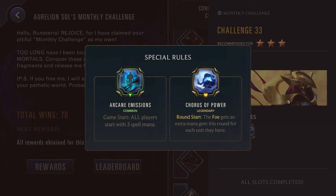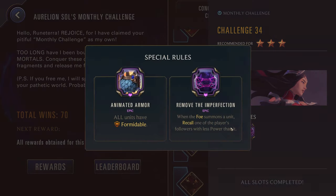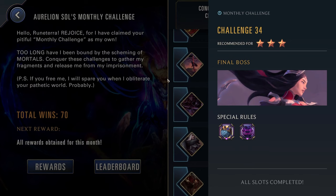Challenge thirty-four, three stars up against Aurelia. We have Animated Armor: all units have Formidable. And Remove the Imperfection: when the foe summons a unit, recall one of the player's followers with less power than it. This can only affect followers, so Vhagar isn't a terrible option here as Vhagar himself can't get recalled, and with all of his Darkness spells he can be good for taking out enemy units. Kayn is also solid — all of his units actually have very high health pools, and your units can really scale up off of these and just definitely overwhelm the enemy. Kayn would be my go-to for this challenge.